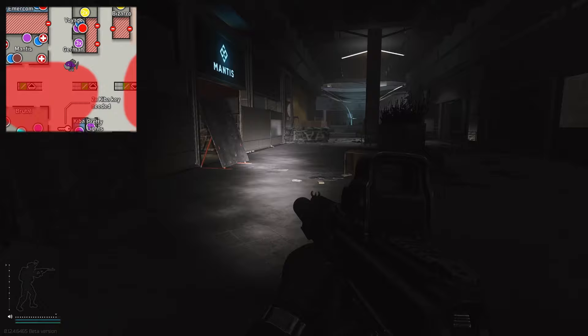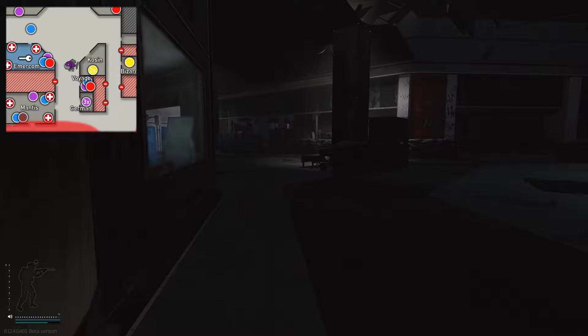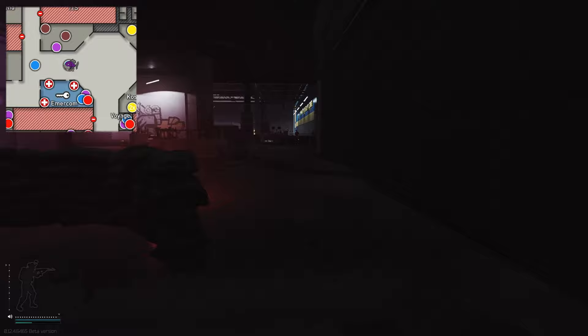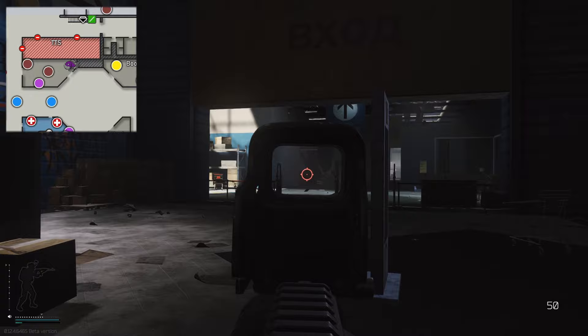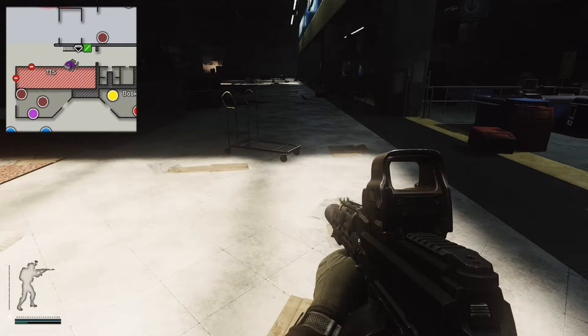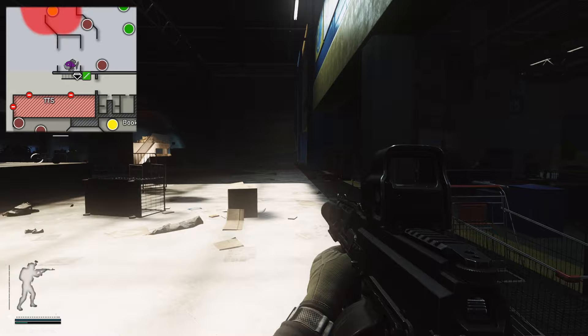Now heading over to Idea. Idea doesn't have the highest concentration of scavs and they are a lot more spread out — they wander around the store more than in Ollie. In Idea they head around the display cabinets along the back. You've got about three sections of display cabinets back there. They don't usually come to the front unless they've seen you — they like to hide behind the cash registers. Near the office they do push out and head over into the cafeteria.